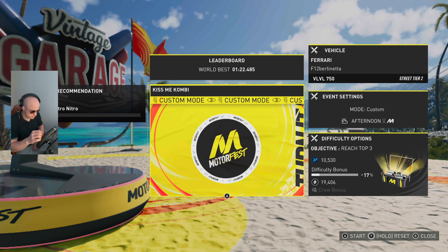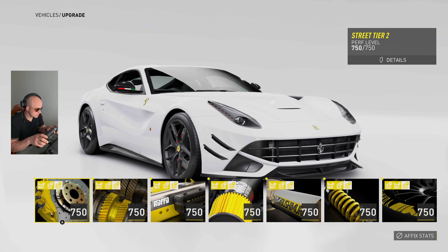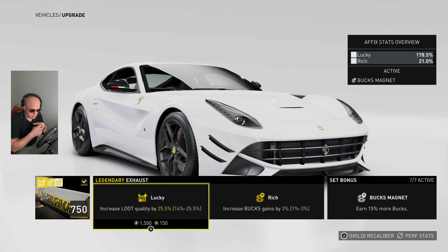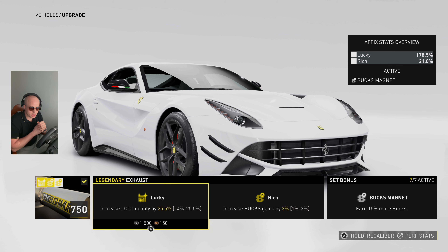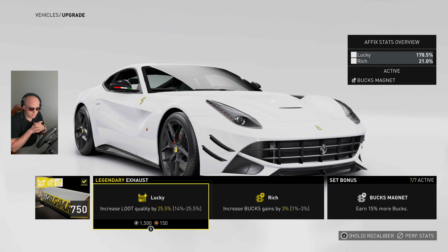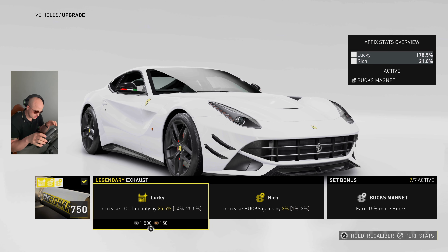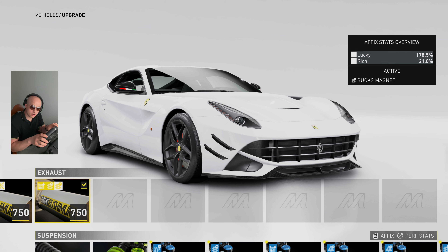All right, here it is guys. I'll do you a favor because it seems to be the subject everybody wants to talk about — how to get legendary and how to farm money. As you can see, I've got my full sets with box magnet to earn 15% more. Everything is on rich and lucky so I get 21 rich plus a 15% bonus plus 178.5 lucky, which makes me earn parts faster.